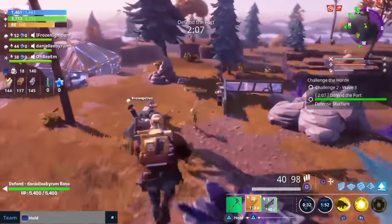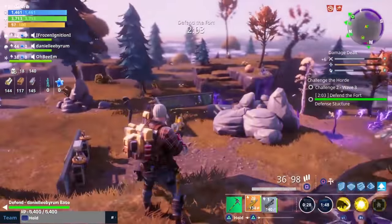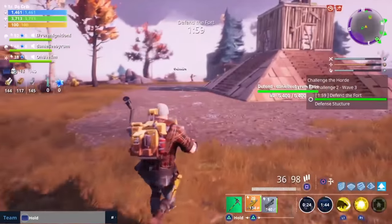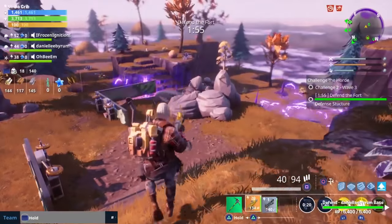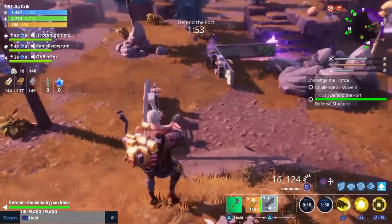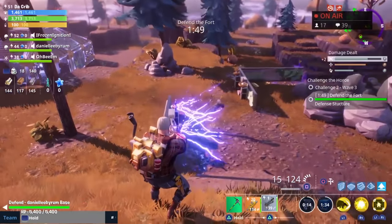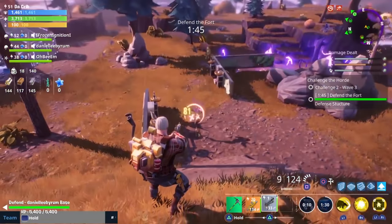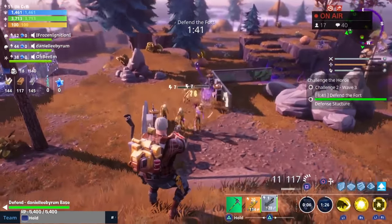Horde Bash is basically a game mode where four people have a pre-built base and everybody's going to take turns defending everybody's base. For the first wave, everybody's going to defend somebody's base. Once that defense is over, you move on to the next person's base and defend that one for the next wave. You can build around other people's bases or add traps, but basically you'll be moving from base to base and defending it until you've cleared all of the waves.